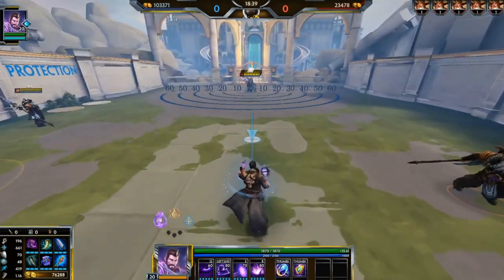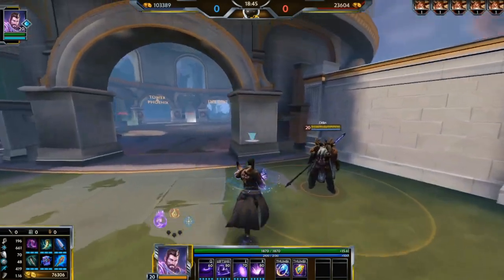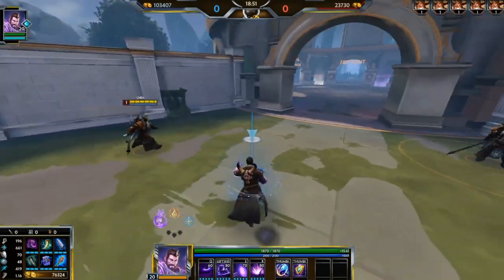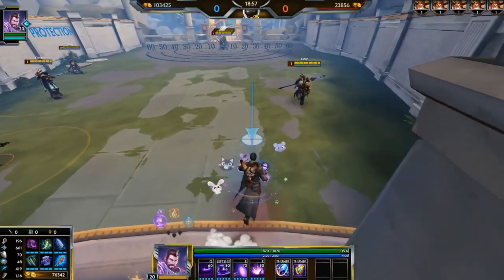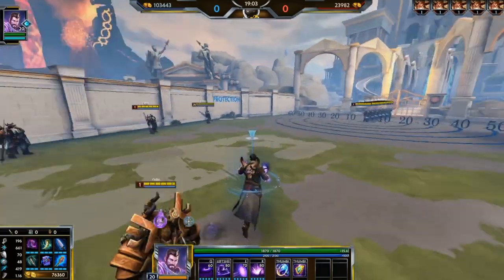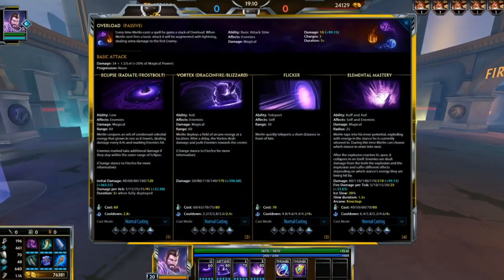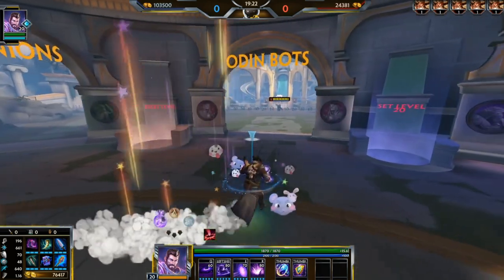Now we're going to go over Merlin's kit overview and what his abilities do exactly. This part is for people who have no idea what Merlin does or just have general ideas but aren't 100% sure. I'm going to go over each ability in depth — not combos or mechanics, that's later. To make it easier, instead of going one through four, we'll start with his three, then passive, then ultimate, then his one and two in all respective stances.